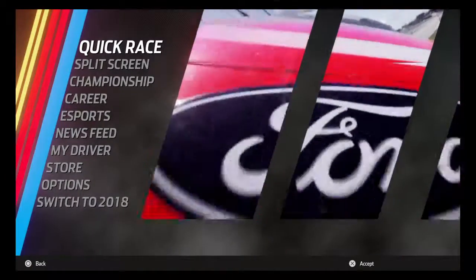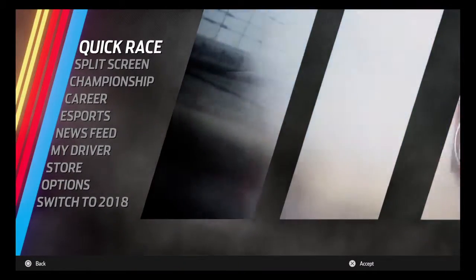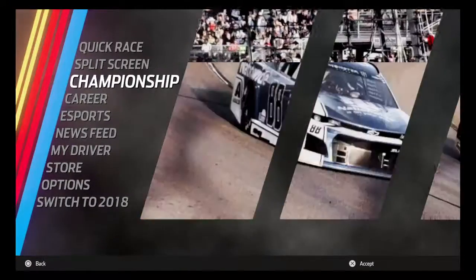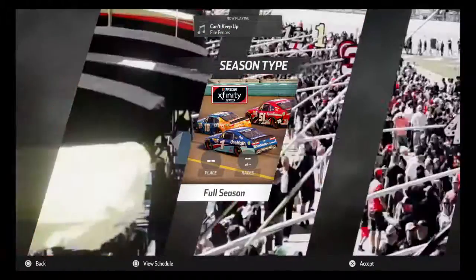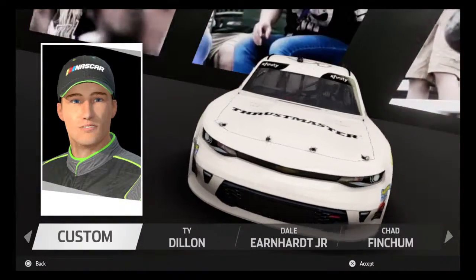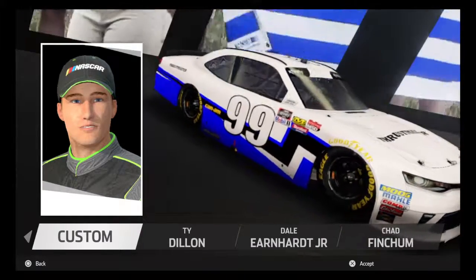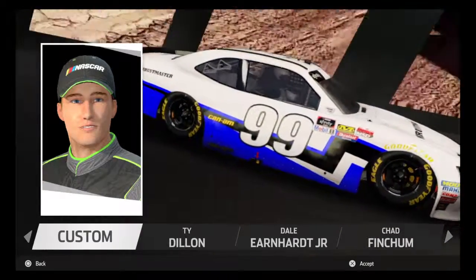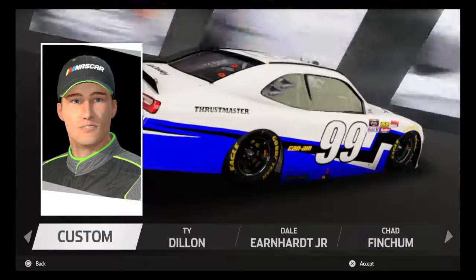Hello everyone, welcome to my channel. I'm Dylan Thacker and welcome to the Fast Lane. We're here tonight with NASCAR Heat 3 championship mode, season four for the Xfinity Series. We already did the Truck Series. There's our beautiful Thrustmaster Xfinity Chevrolet Camaro number 99. We've got Can-Am on board, AdVoCare and GoDaddy.